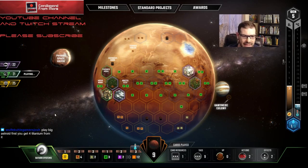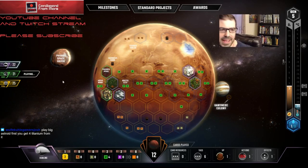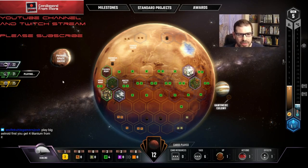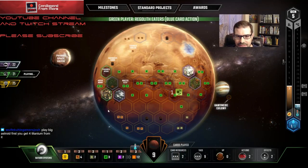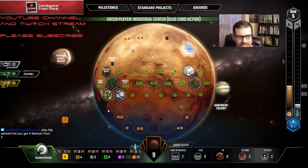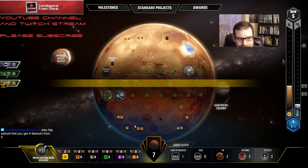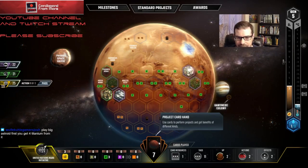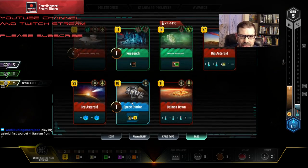If I take these two cards I'm at 40, then play Big Asteroid with 13 cash plus four titanium worth 12 — yeah I'd have enough to play Ice Asteroid. I think I can take these two cards. I can't play this other one but I'll take it. A plan is taking shape: play these event cards out for the next few turns and try to go for Terraformer. I don't want to play Ice Asteroid and Big Asteroid on the same turn because I want to bump my TR rating. So this turn I'll play Space Station and Ice Asteroid, pick up the cubes.